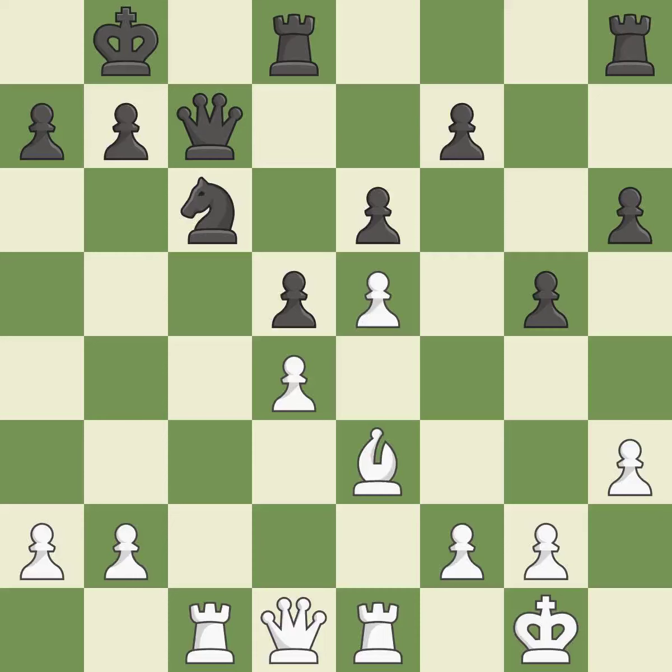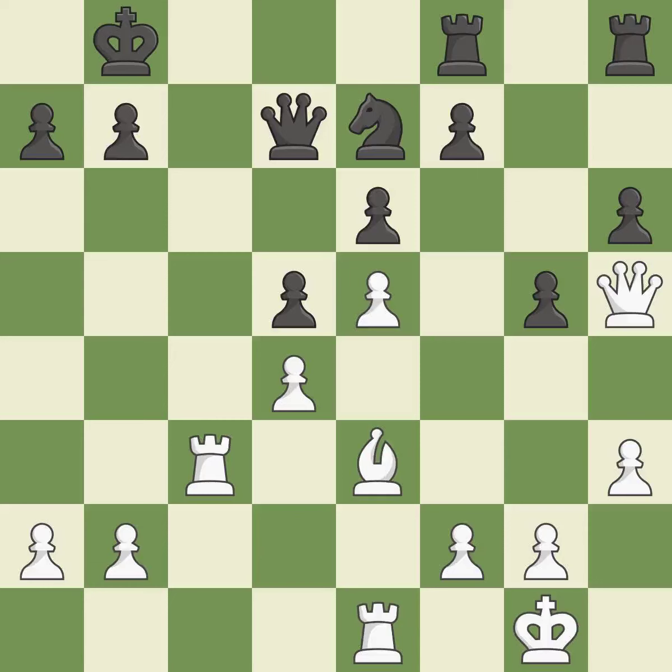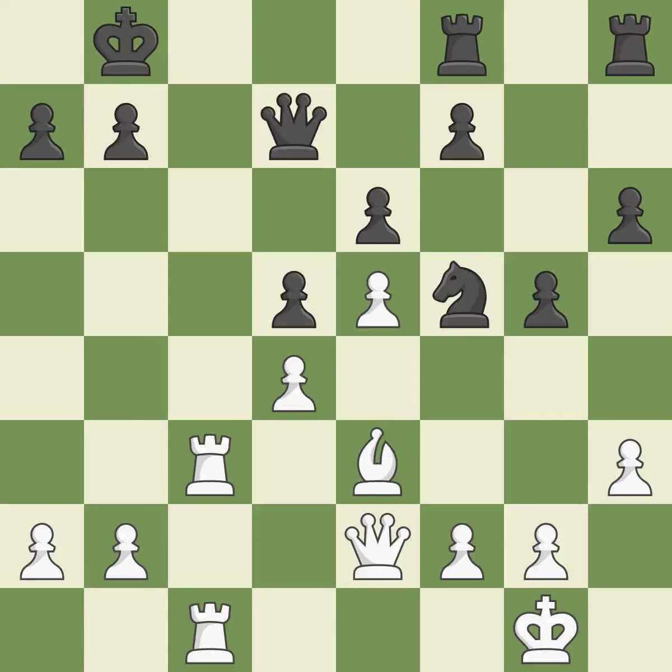This develops a rook off its starting square, getting it into the action; it is best. A solid choice — it is excellent. This is not the best — it is an inaccuracy. The game was close to equal, but now white has the advantage; it is a mistake. White had an advantage, but now the game is close to equal — it is an inaccuracy. Right on target — it is best. This doubles the rooks onto a single file, which allows them to team up to create threats; it is best. This misses an opportunity to threaten winning a pawn — it is an inaccuracy. This misses an opportunity to threaten winning a queen. This permits the opponent to challenge the opposing rook for the open file — it is a mistake. This fights against the opposing rook for the open file — it is best.